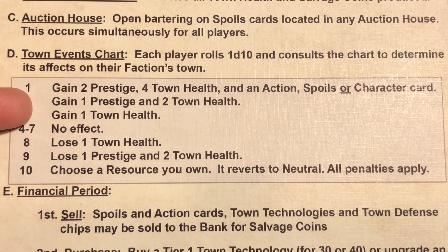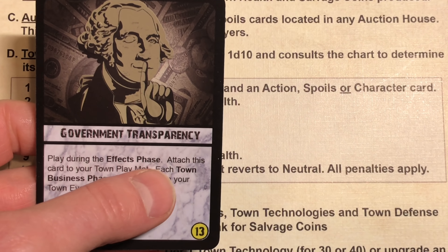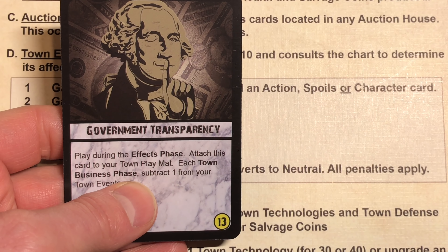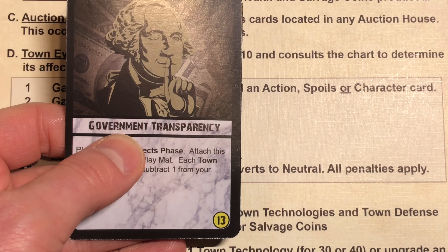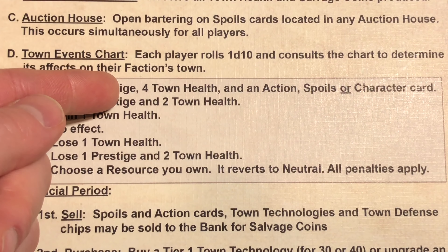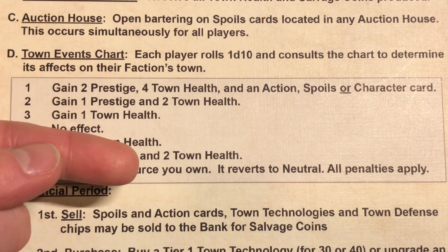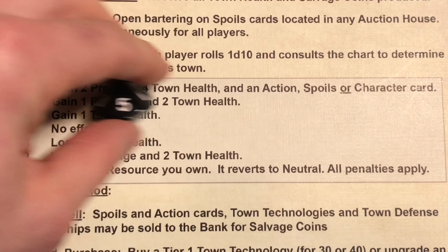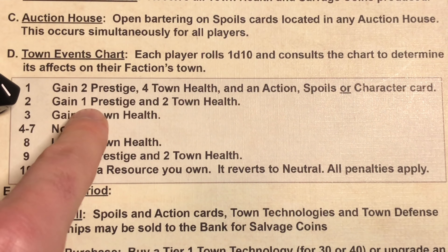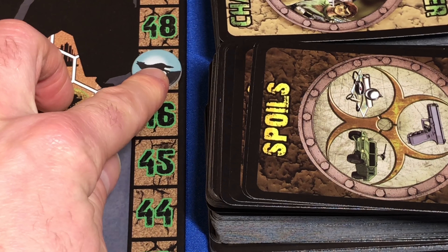Next we've got our town event phase. I should have played this card during the effects phase — it attaches to the town play mat and says each town business phase subtract one from the town event roll. So now when we roll on the town event chart, we get to subtract three total: one from government transparency plus diplomatic connections. We roll a five, minus three is two — so we gain one prestige and two town health. Prestige goes to 11 and town health goes to 47.